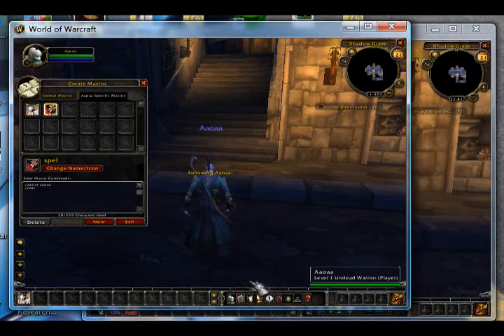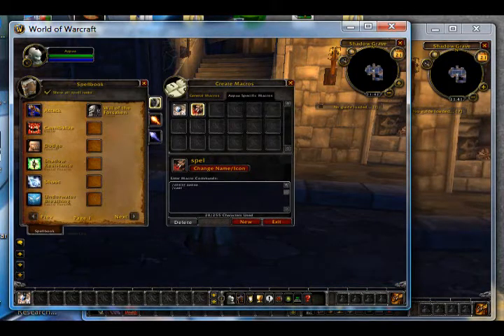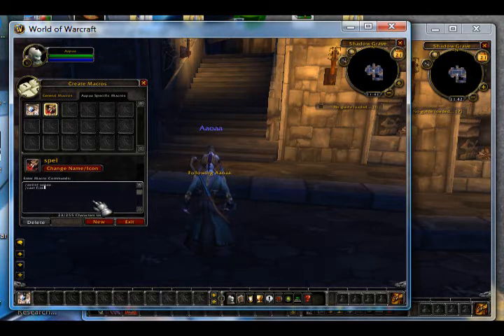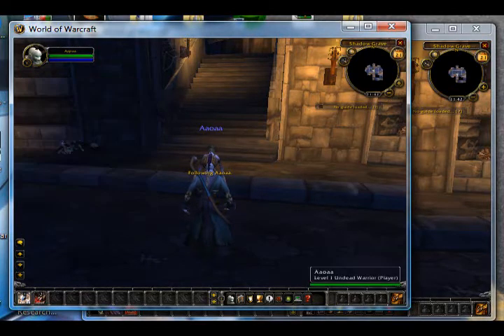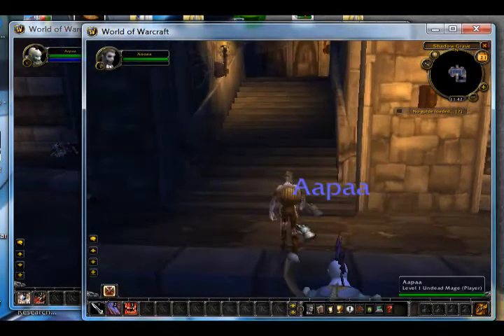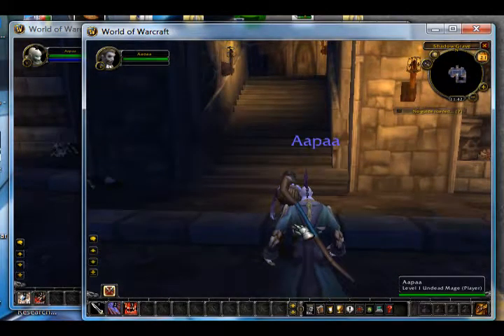After /assist, press Enter and type /cast, then find your spell. Mine is Fireball — go to Fire and select Fireball. Type 'Fireball' after /cast. I'm not sure if it's case sensitive, but just to be safe I'll capitalize it. Then drag it down to your hotkeys and you're done. You can also make macros for buffs, heals, and other things.